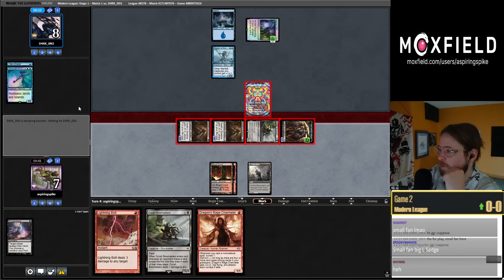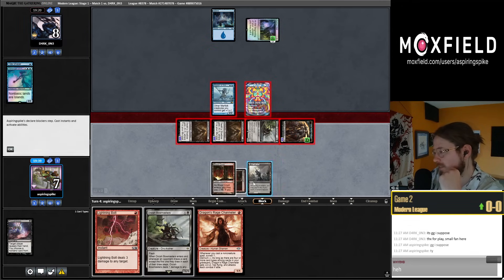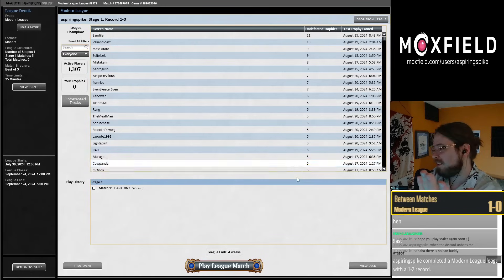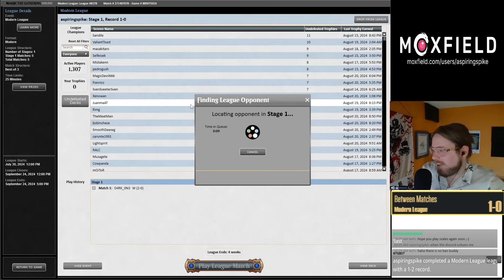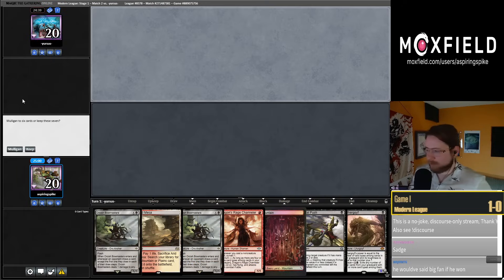The 'small fan' thing is just a meme — if someone says small fan or medium fan they're just in the chat too much. It's almost an ancient meme at this point. The people who are in the chat the most say small fan or medium fan. Alright, gonna keep this hand — basic Mountain, a little awkward though.